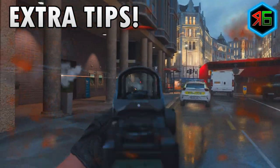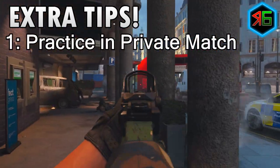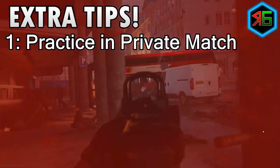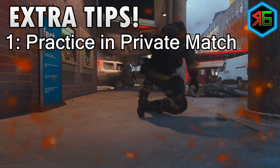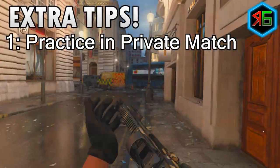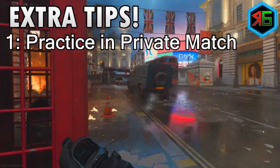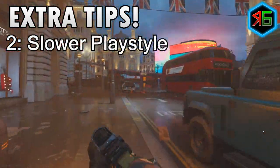If you're unsure about getting headshots or feel a bit shaky with them, definitely start off by going into a private match and practicing with bots. Especially when you're getting used to a new weapon, jump into a private match quickly, have a game with bots, warm up, and get used to getting headshots. Once you feel happy with it, then go into multiplayer and start getting them.